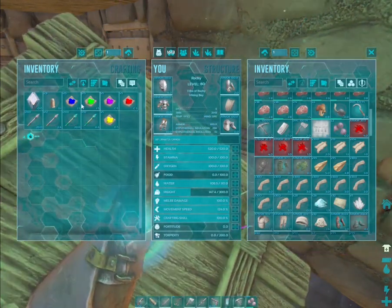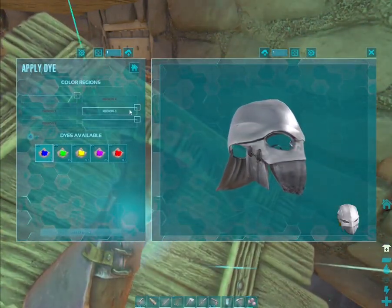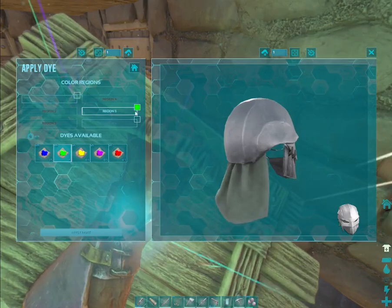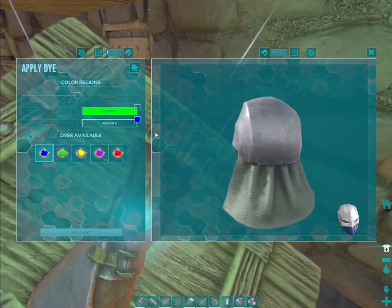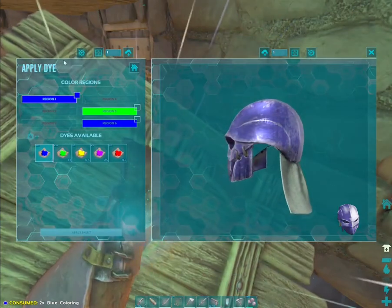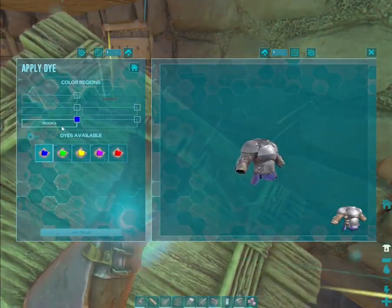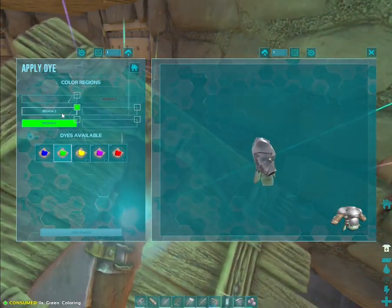Now, let's see. What does this look like? Yeah, I think I'll do green there. Okay, then here — no, that one will be blue. Right here, yeah, that one's blue as well. Then this one — no, that'll be green. Here, it can be green. No, that's blue.